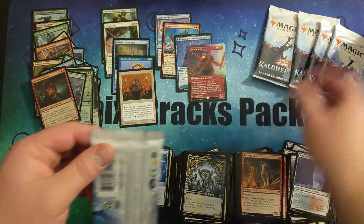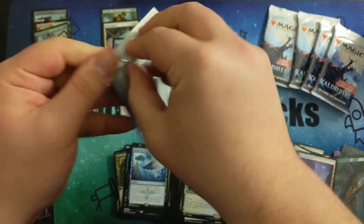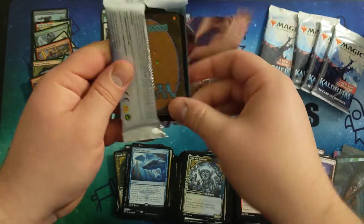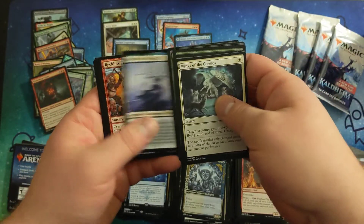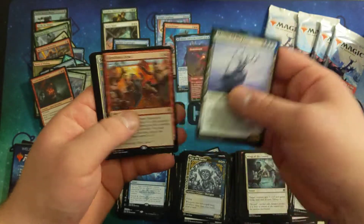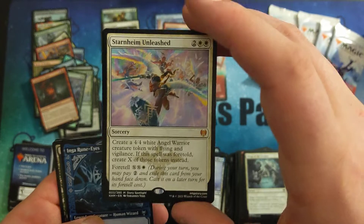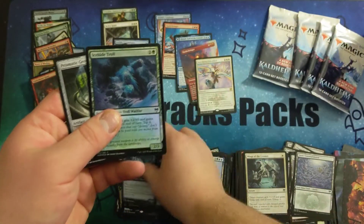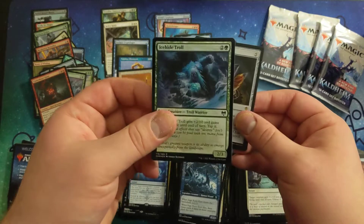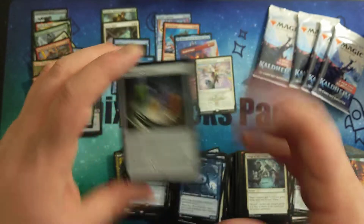How many packs do we have left? Four or five packs left including this one. Another mythic — Starnheim Unleashed, got a bunch of them. Inga Rune Eyes. And an Ice Hide Troll. Prismatic Geoscope for the list card in the back — actually a pretty decent card in a five-color deck.